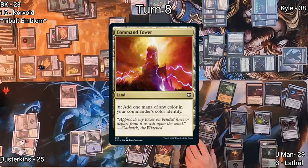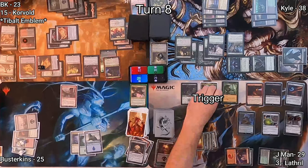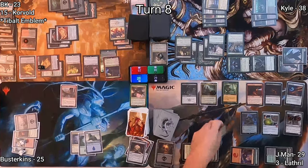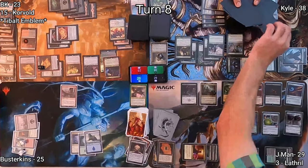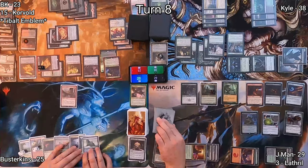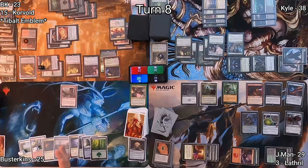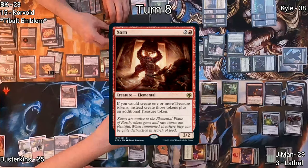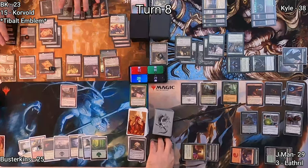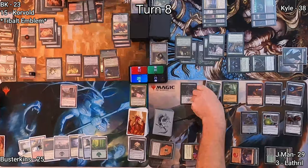J-Man drops Command Tower, taps out for Korvold, Fae-Cursed King as Commander, triggering and sacrificing a Swamp. He plays Urza's Bubble for zero, sacrifices it to peek at Kyle's hand, triggering his creatures for counters and a card. Busterkins draws, plays a Forest, and says go. On my upkeep I exile Zorn under Theater of Horrors. I play Bag of Holding from exile, triggering Prosper for a Treasure, targeting J-Man's graveyard since Dockside Extortionist is there. I cast Terminate on Korvold, triggering Prosper again for another Treasure.